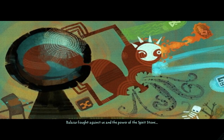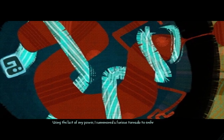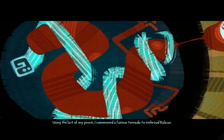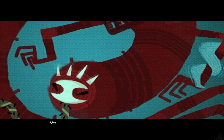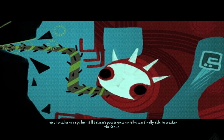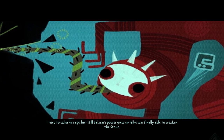The battle was observed by some sus-looking villagers. Balisar was powerful, and Enriel needed to sacrifice himself and lock himself away inside the spirit stone with Balisar to finally seal him away. Eventually, Balisar's powers grew and the spirit was able to escape the sealed spirit stone of their own will, leaving Enriel trapped behind.